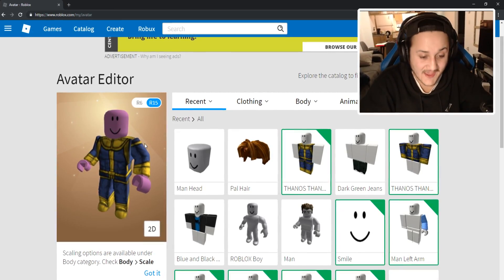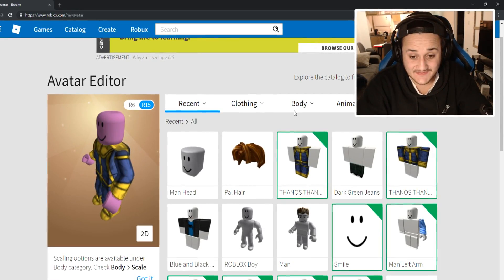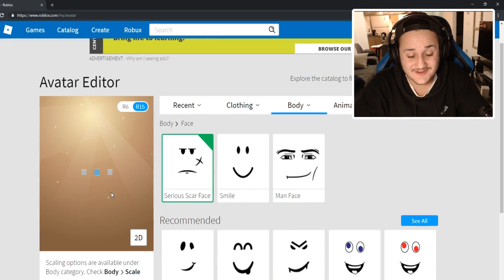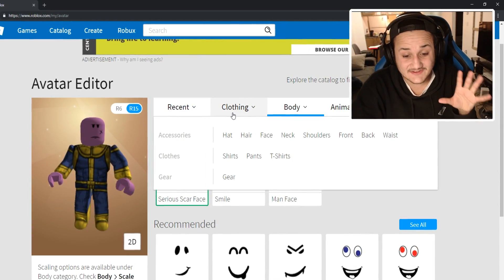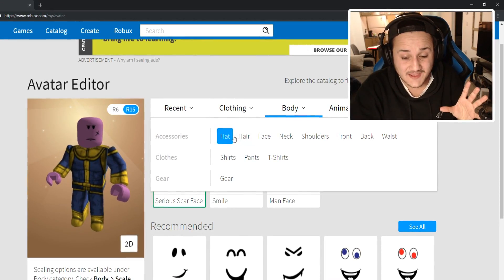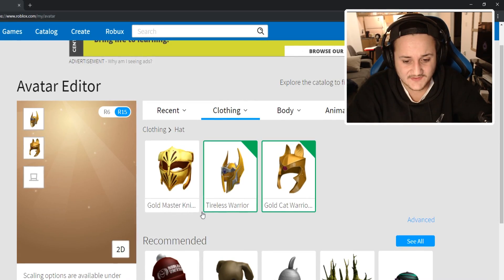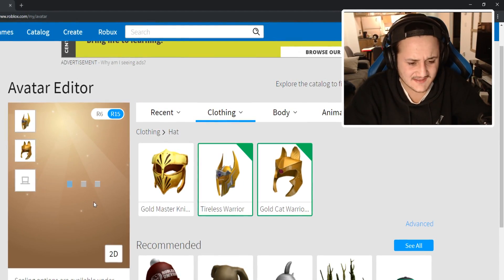So here we are — we have Thanos right here in the Avatar Editor. But what we haven't done yet is add the face and the hat, which is the main part. Let's go ahead and go to face, let's try Serious Scarface. I think this is going to actually look really, really good. Yes, guys — I think that looks absolutely amazing. And now for the best part we combine the hat, so let's try these two that the guys suggested and see how this looks on Thanos.